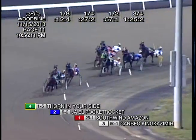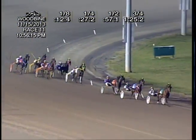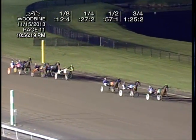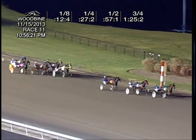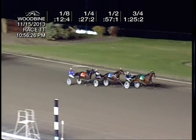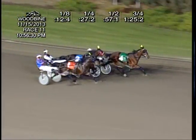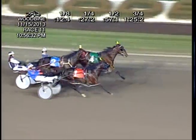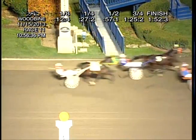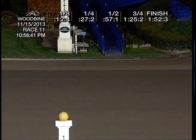125-2 to three quarters. It's still Thorn in your side — he'll get let loose now down the stretch, on top by a length and a half. JL Pocket Rocket will challenge him from the pocket. Here he comes out. Southwind Amazon also closing in from third. Thorn in your side being asked to go on from McDonald. Closing in is Southwind Amazon and JL Pocket Rocket. And Southwind Amazon pulls off the 25-1 upset over Thorn in your side, who's second best. Third to JL Pocket Rocket. 152-3.